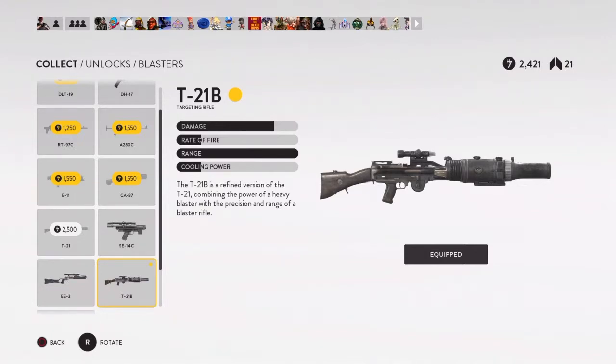I've been using the targeting rifle lately but it's not that great — it takes three shots to kill somebody, one to the head and one to the body. It's very accurate but when somebody's running around it's not the best gun. I'd rather use the cycler rifle, which takes two shots, or one headshot to put someone down.